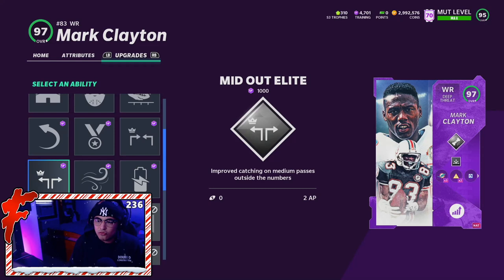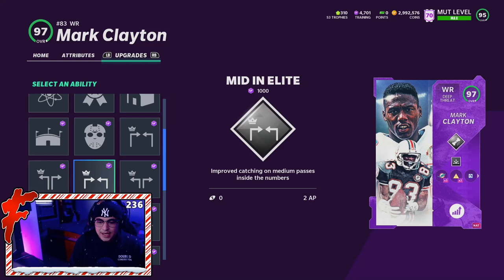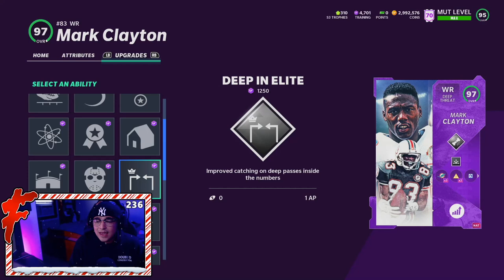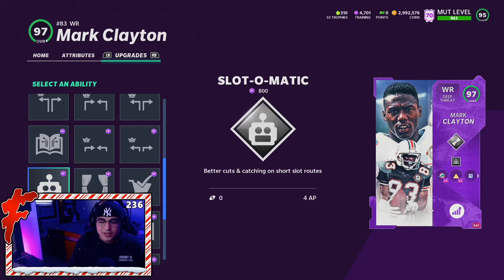Mark Clayton can run Deep In and Deep Out on his card at the same time for 2 AP, which is really good. If you're going to use Mark Clayton only as a deep threat, I recommend you put at least one of these on. Putting two on basically boosts all his catching down the field — Deep In and Deep Out is definitely a nasty combo. He also gets Outside Apprentice 2 AP, Evasive 3 AP, Grab and Go 2 AP, Red Zone Threat 1 AP. This card gets very good abilities.